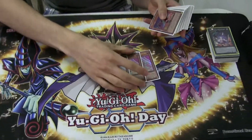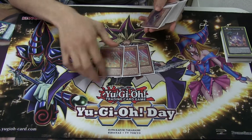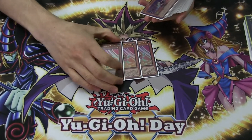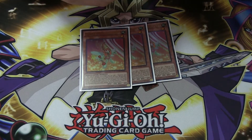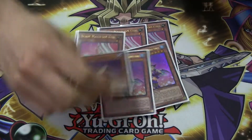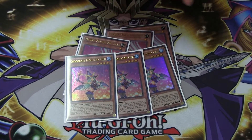I play 3 Barry Magician Girl, probably one of the best because it lets you search for any Magician Girl — it's like your Stratos. You can actually search for yourself, so sometimes I'll play it and search for a Barry just so I can go into a Barry next turn. 3 Chocolate lets you draw a card by discarding a spellcaster, so it's really good — it's the draw power of the deck.